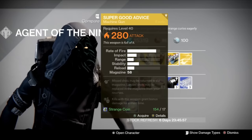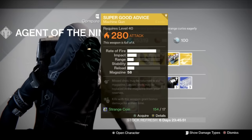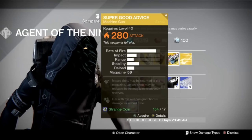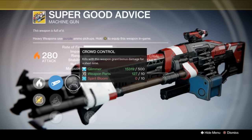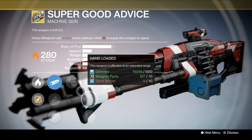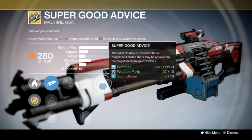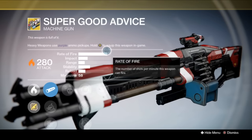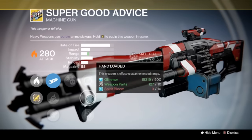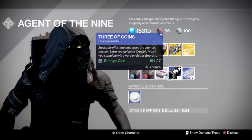Next up, we have the Super Good Advice machine gun. Missed shots may be returned to the magazine, and landed shots may be replaced in your magazine from reserves. Kills with this weapon grant bonus damage for a short time. Really, the only place to use this in Year Two is maybe fighting the Shade in the Raid. Otherwise, it's not that great of an exotic — it's fun to use and fires ridiculously fast, but it is not a top-tier exotic.